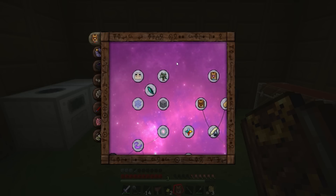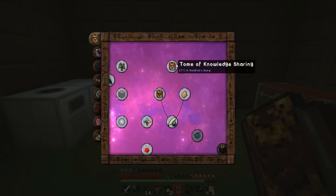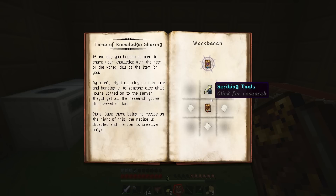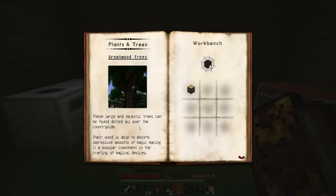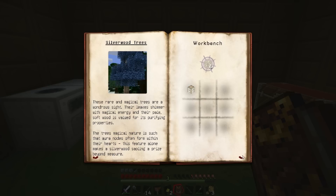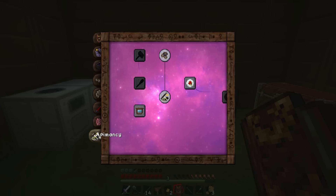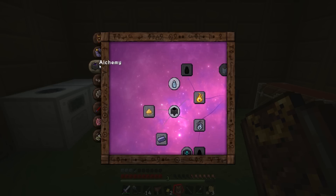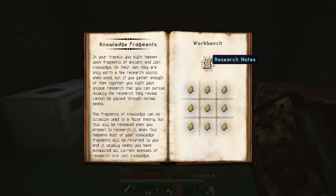That's cool. The question is, what in the hell do we do with it? Tome of Knowledge. We need scribing tools in the Thaumonomicon. Oh my god, this is incredibly crazy. So what we did was we took this bookshelf and we smacked it with our magic wand, and now we have ourselves like a book of knowledge that's actually going to tell me all kinds of different things. It's like different schools of magic. This is really cool! Knowledge fragments — where do I get knowledge fragments? Research notes.